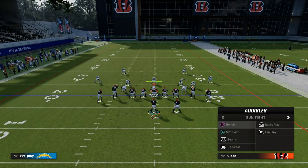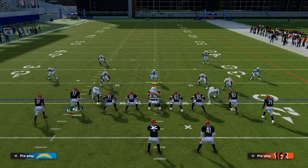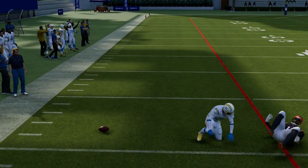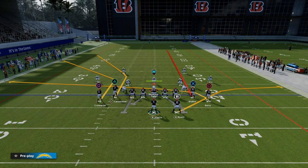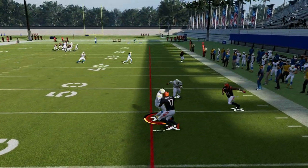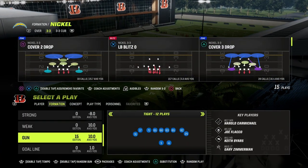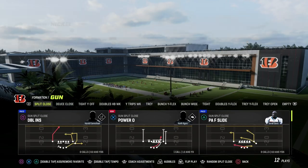Another meta-style play would be something like PA shot seams out of tight offset — you have a bench concept on the left. We know that corner routes do a really good job of attacking man coverage consistently. Corner routes and sharp-cutting posts have been some of the best routes in Madden for years. You also have a double corner concept out of drive corner. These are some meta route combos we know are good, and if we do them out of split close they're going to be good as well. So how can we take what we know to be true and make it true in the formation we want to run?